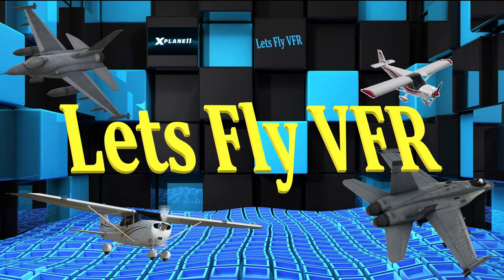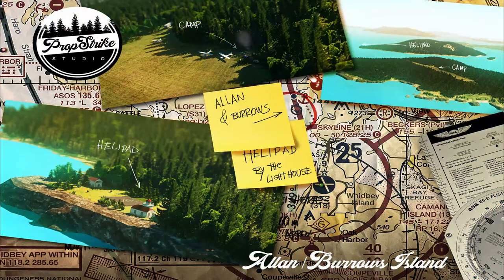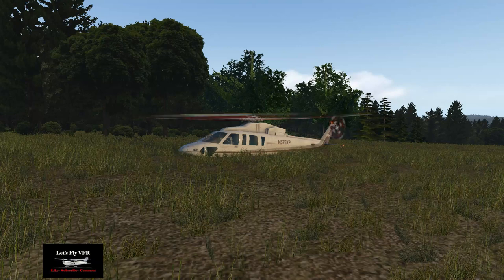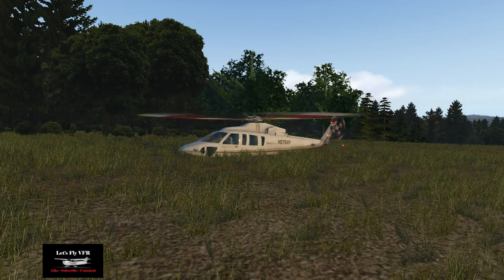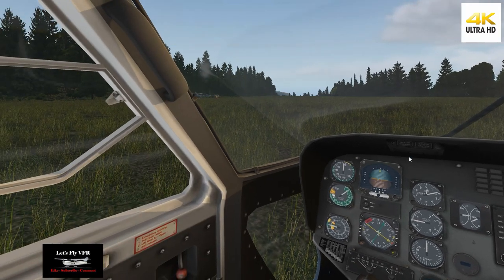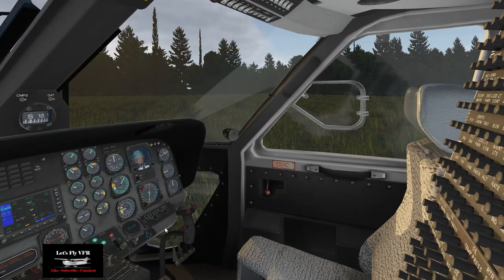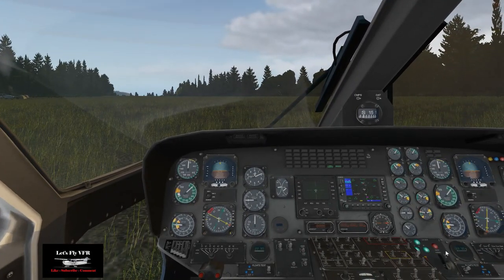Welcome to Let's Fly VFR. Today we're going to do something I have not done at all — fly a helicopter. So this should be fun, feel free to laugh as you like. We're going to go out to Allan Burrows Island, which is a product from Prop Strike Studios, and we're flying the gorgeous Sikorsky 76. It's a pretty nice looking aircraft, and I have never flown this thing.